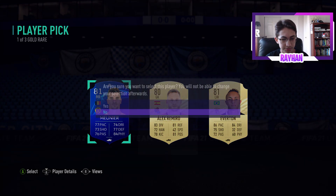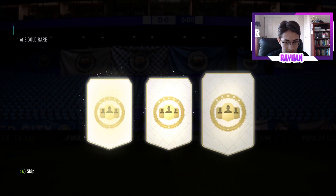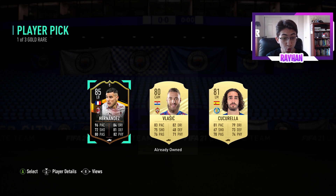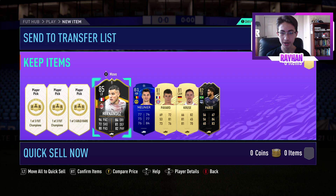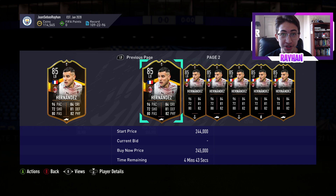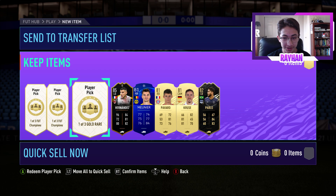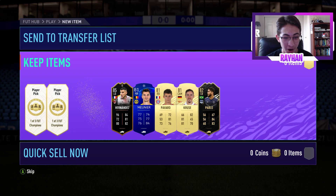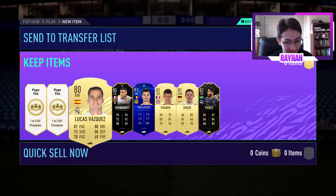Moonier — UCL card, I think he sells for like 2k to 2.5k, I'll take that. Oh my gosh — how much does he sell for? We just packed a 250,000 coin player! Oh my goodness, we just packed a 250,000 coin player in our rare player picks! That made the video — I don't care who I get in these Foot Champs packs.